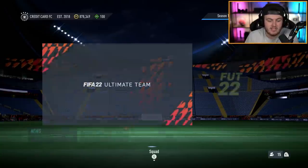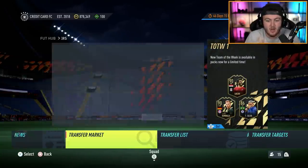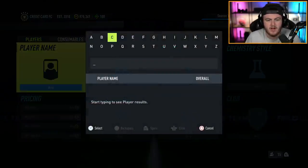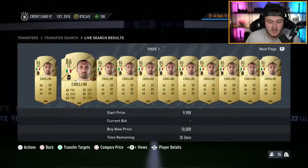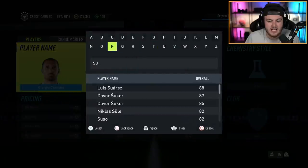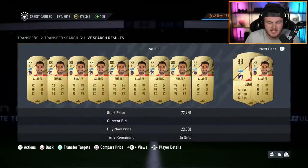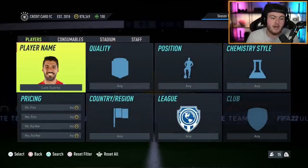In terms of getting an 85-rated squad for the finishing and assisting mastery, there's a lot of really quite high-rated cards this year that are super cheap. The first one is Chiellini - you guys can just put these players on your bench. Chiellini's literally about 6,000 coins, he's super cheap at 86-rated. Luis Suarez, who's an 88, is actually super cheap nowadays as well - about 10,000-11,000 coins for an 88-rated card. Put them on your bench; you don't even need to use him and you get a super high-rated card.